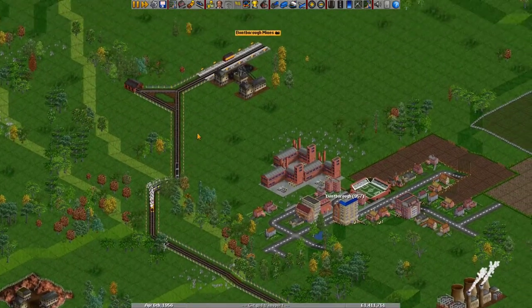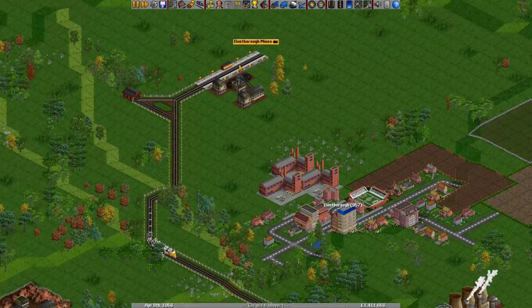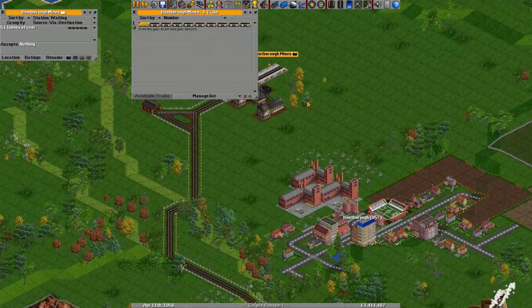If I want to send all the trains on a rail to the depot, you can just click one of the stations. Click on the train icon and you'll see all the trains that have this station as a destination somewhere in their orders. Then just do 'Manage List' and 'Send to Depot', and that will send all those trains to the depot.